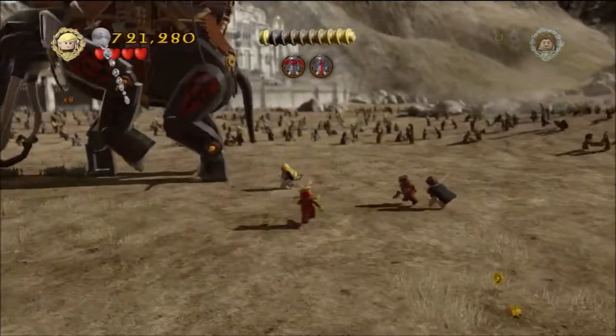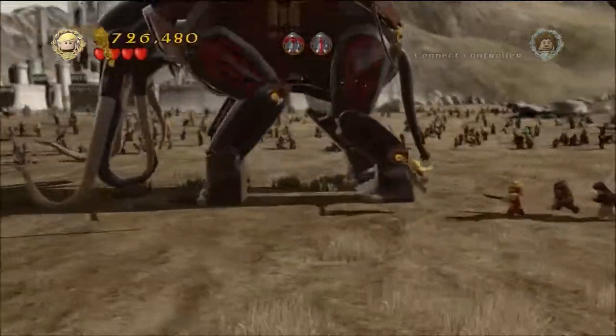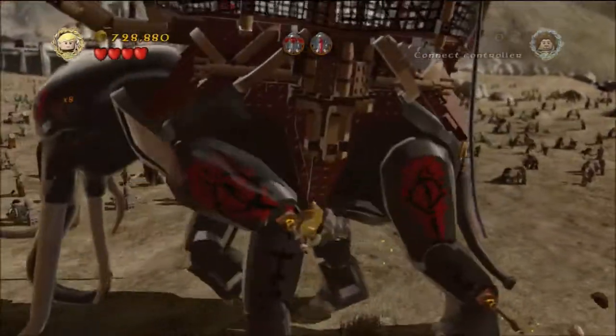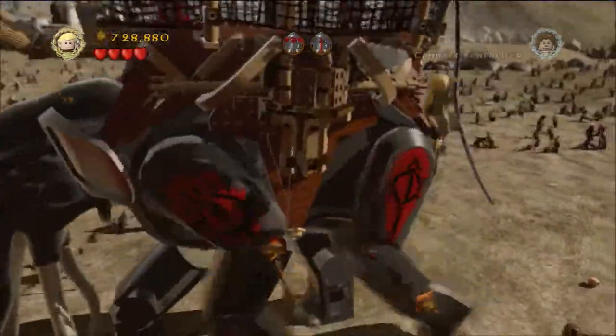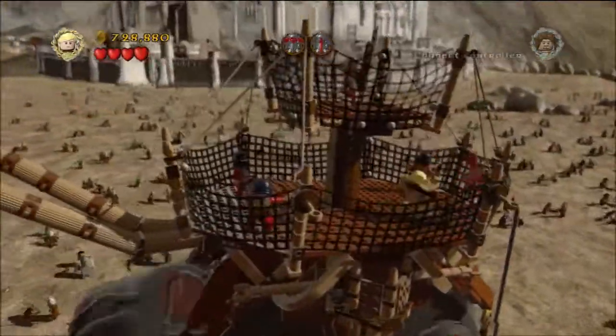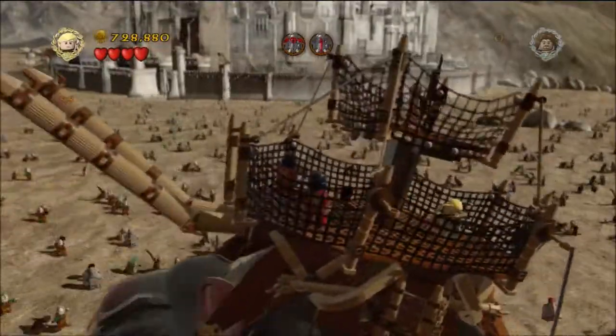You're going to be doing this on the Battle of Pelennor Fields mission. Right at the very beginning there's going to be two Oliphants — one with chains on his leg and one with two markers. You want to turn into Legolas and shoot the two markers with arrows, creating a way up on top of the Oliphant.